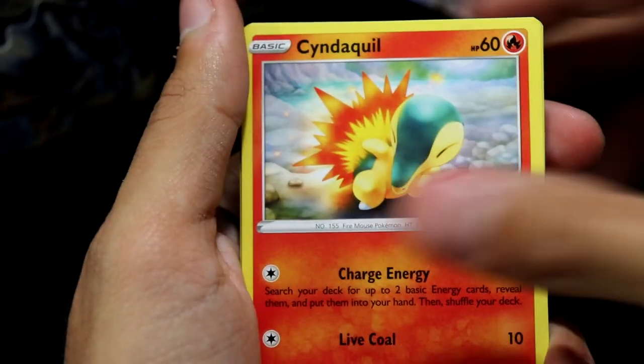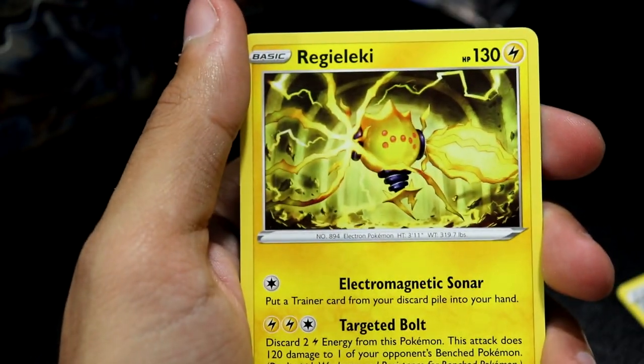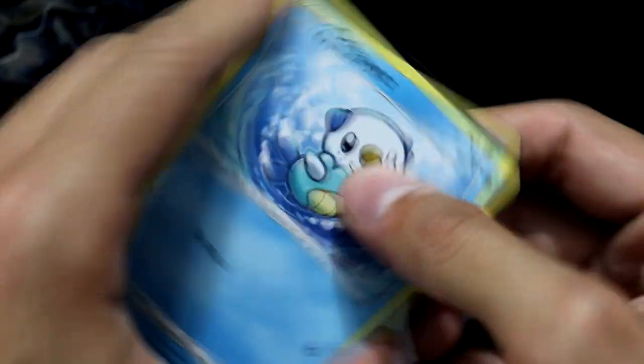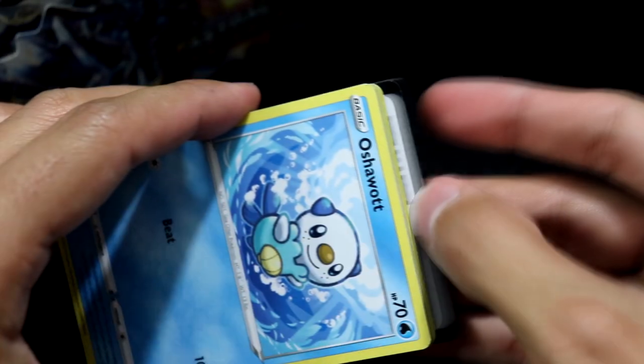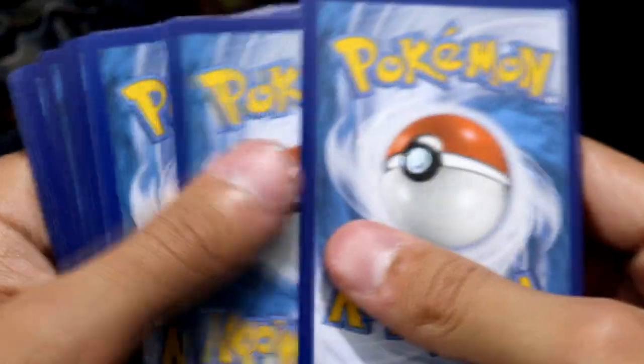Gabejaw Bog, Cyndaquil, Quillfish, Growlithe, Bergmite, Rufflet, Voltorb, Regi — always nice seeing the Regis get some love. Though they really don't coincide much with Gen 4, other than Regigigas. Regigigas did come from Gen 4, but the others came from Gen 3, and now recently in Gen 8.